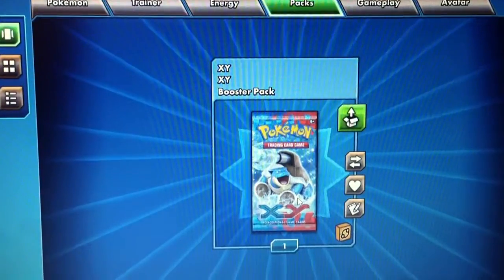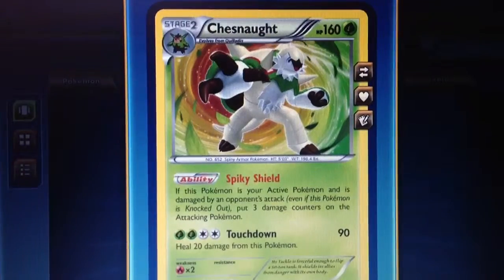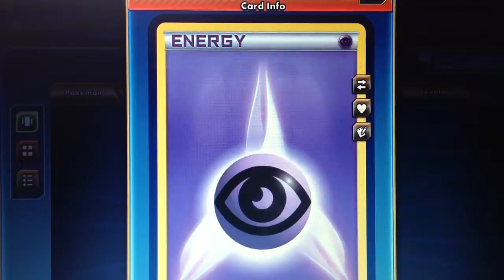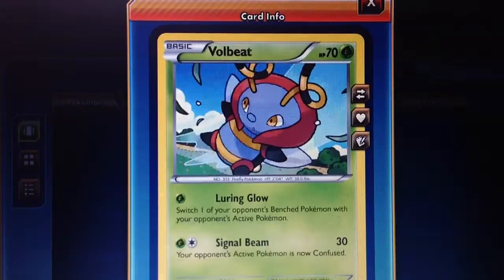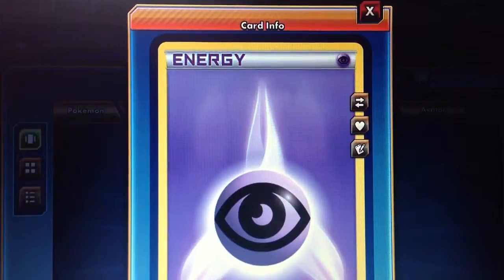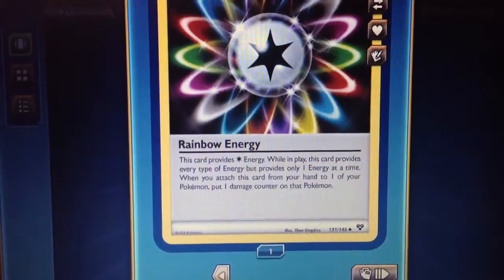Last pack — I hope I get at least a holo. We have Diglett, Jigglypuff, Ledyba, Swirlix, Chesnaught — finally, finally, finally — and it's a holo! Yes! Professor's Letter, Shauna, fairy energy, psychic energy, and a rainbow energy. The reverse was the rainbow energy — I could barely tell.